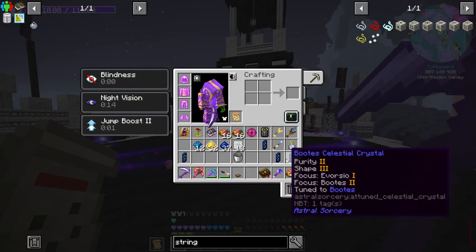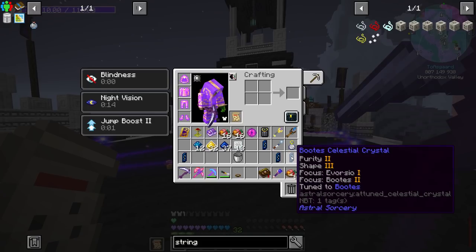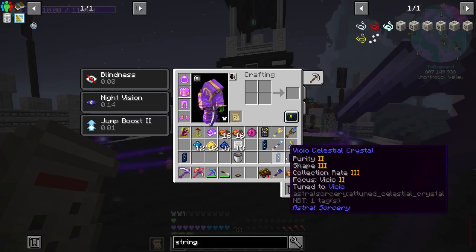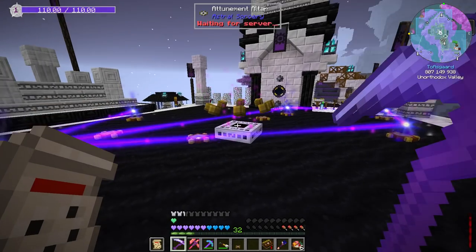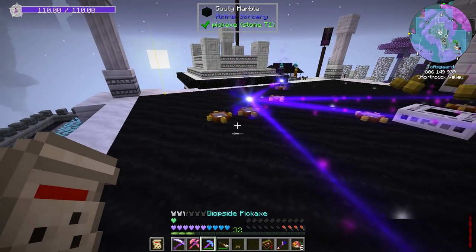And I just now got the achievement — how weird. It keeps the focus, but whenever we turn it into a collector crystal, I think is whenever it maybe loses its effect. I'm fairly certain the focus falls off. We'll find out here shortly.